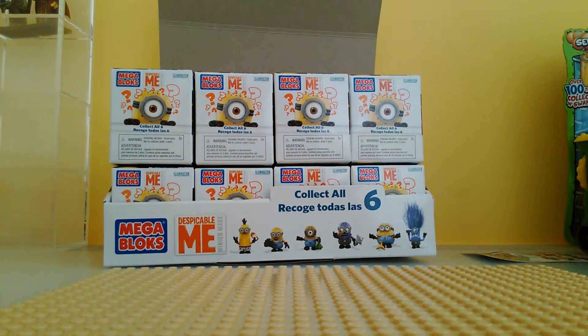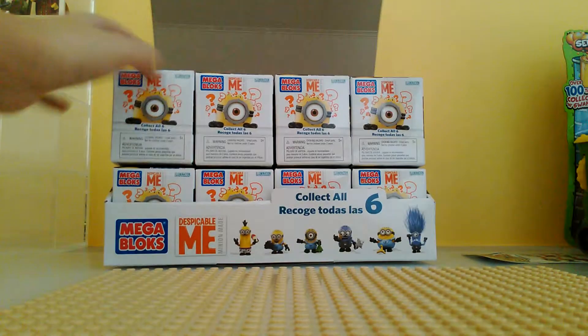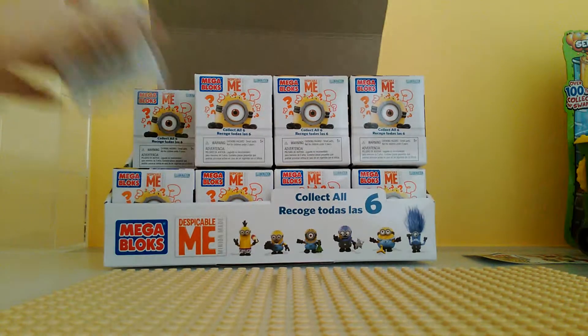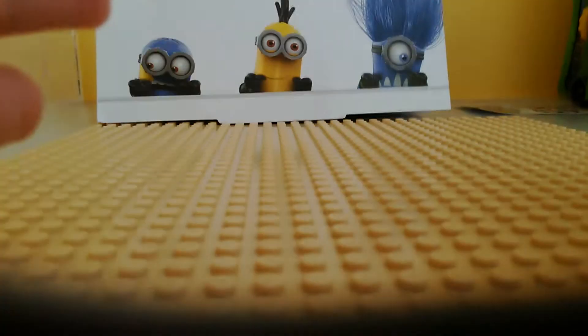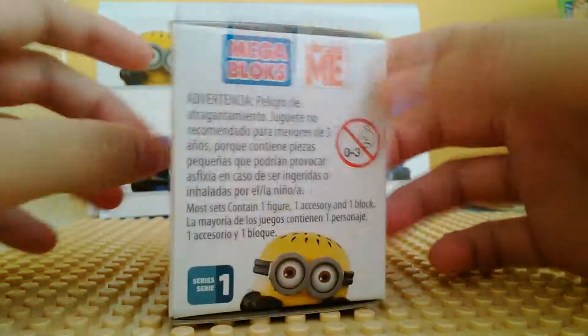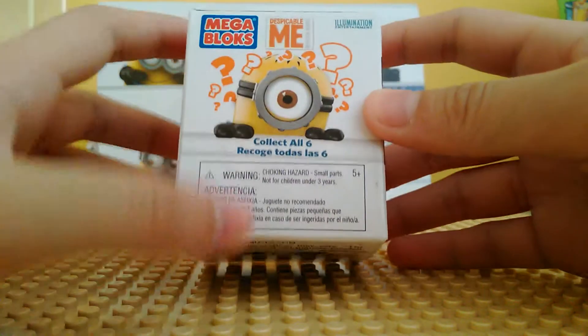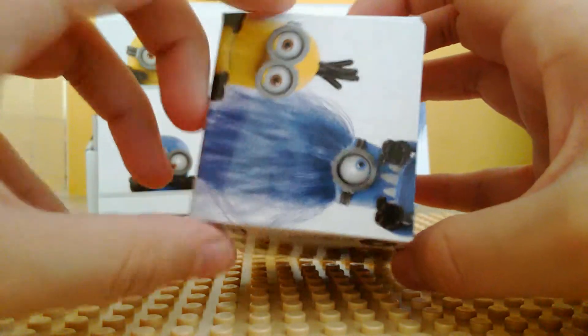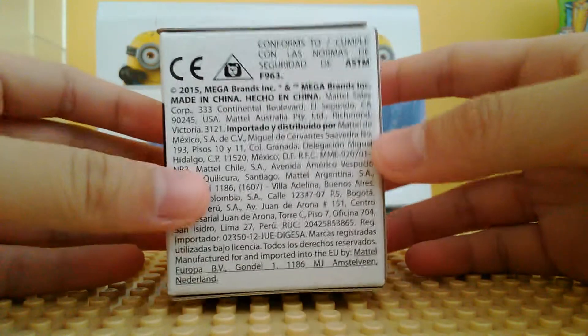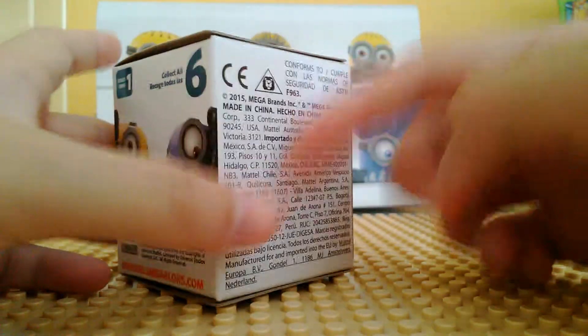We have a lot of boxes here. Maybe we're going to open four first, and if we get a lot of duplicates we'll open more. Let's take a look at the individual box itself. If you buy an individual box like this you won't get to see what character is inside, but you might get an idea from the top or bottom.